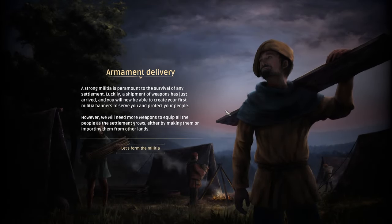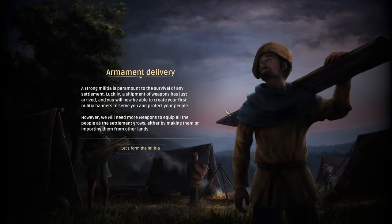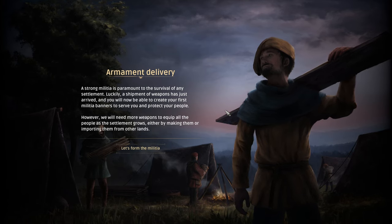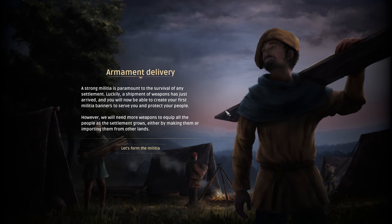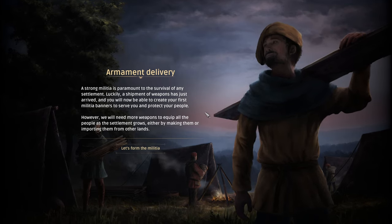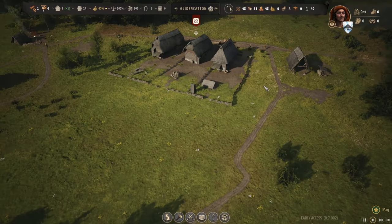Armament delivery notification: a strong militia is paramount to survival. A shipment of weapons has arrived - we can now create our first militia banners to serve and protect our people. We'll need more weapons to equip people as the settlement grows, either by making them or importing from other lands. Let's form the militia.